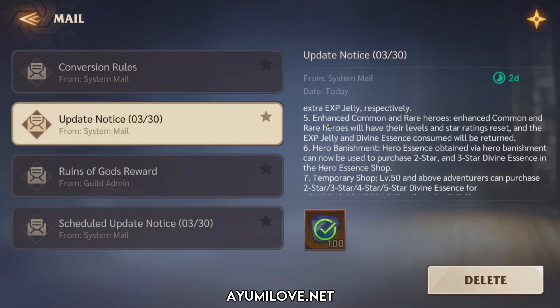For enhanced common and rare heroes, their levels and star ratings will be reset back to level 1, and the EXP jelly and Divine Essence consumed will be returned to you.